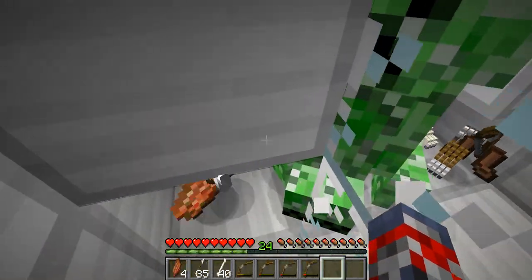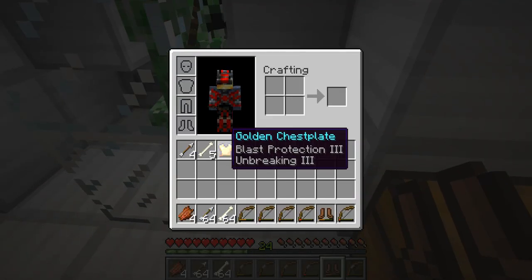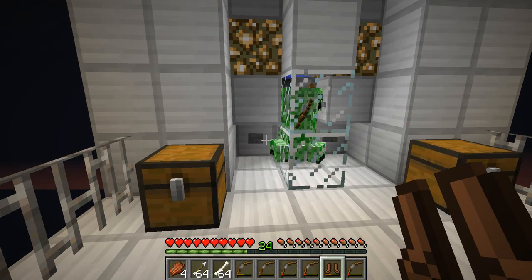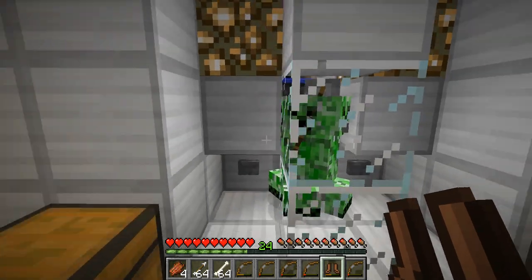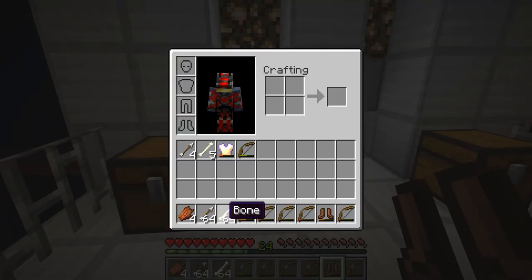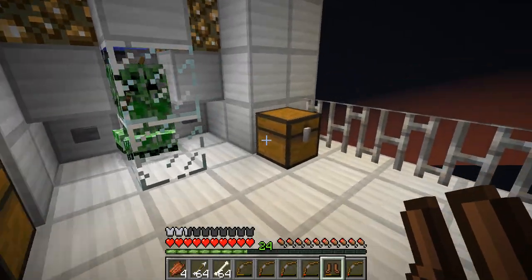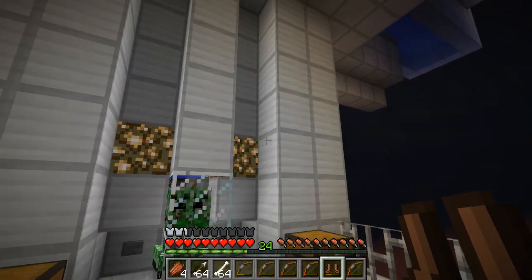There are unfortunately a few creepers in here. We're going to go ahead and grab the loot. We got a diamond chestplate, we got 24 levels of XP from this little machine right here — and of course we have a few creepers in there, but that doesn't count. We have all these bows, a stack of bones and arrows, and a few more. We also have an enchanted golden armor chestplate.